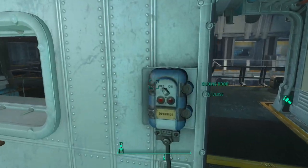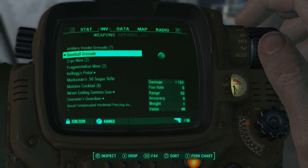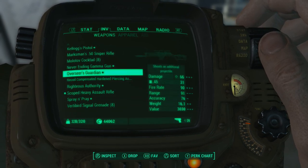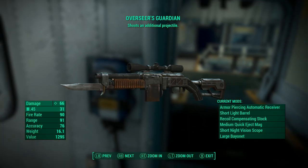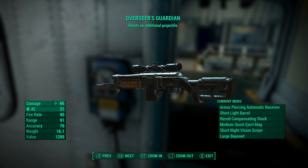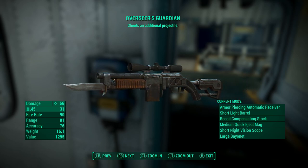It weighs a lot, but let's see what it looks like. Here it is. The stats are 66 and 31, and it fires a second bullet which is really cool — it just shoots a second bullet every time you fire.